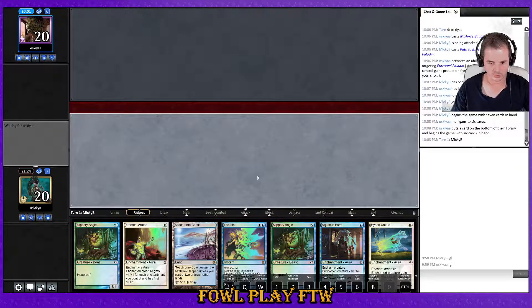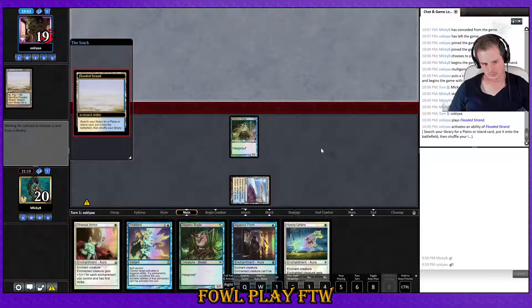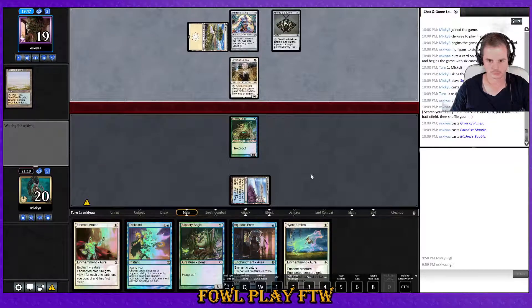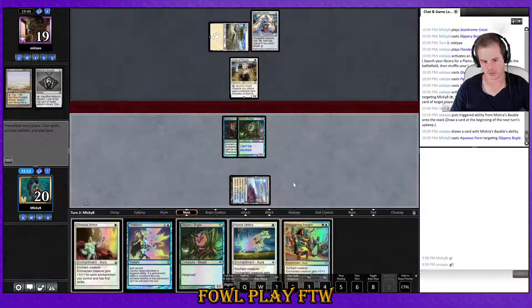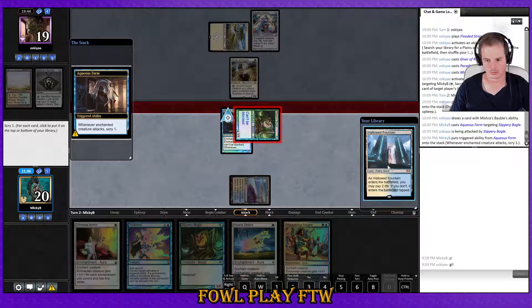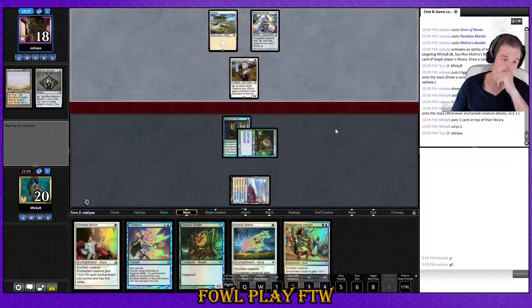Turn two good clock, hold up Trickbind. Jam out a Bogle, pass the turn. Giver of Runes — there he is. Not a land — I think we want to try to scry our way into a land since we don't have card draw. Land on top — a little slow but something. Let's see how good their turn two is — usually it's pretty good.